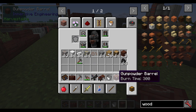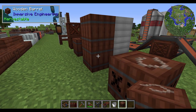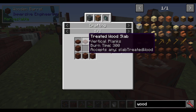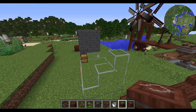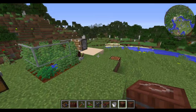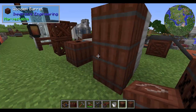The recipe for a gunpowder barrel is a wooden barrel around a bunch of gunpowder. The recipe for a wooden barrel is just a bunch of treated wood planks with some treated wood slabs on top. It's treated differently from TNT though, and it acts a bit differently — it's used more for mining. We'll get into that in just a moment.